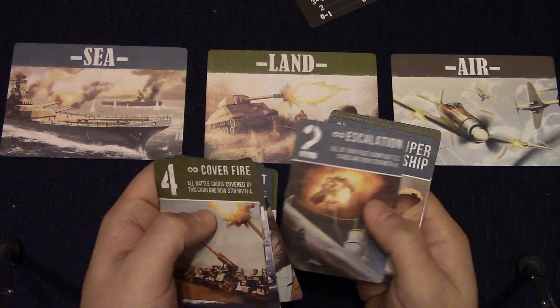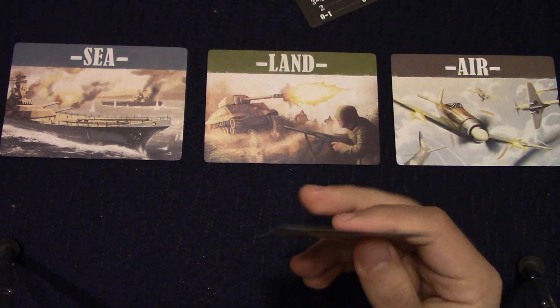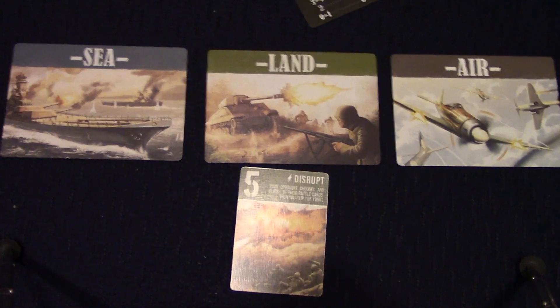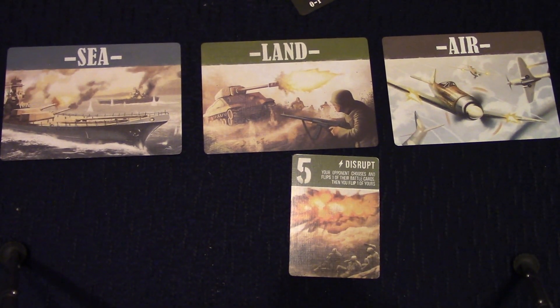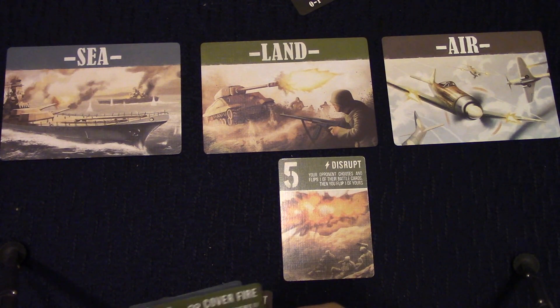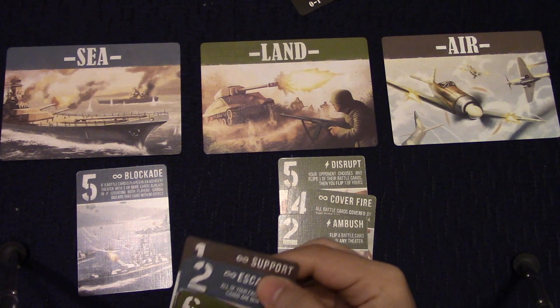The cards are color coded to match your deployment area. So for example, green cards will play in the land category. You're going to have six of those for each category.